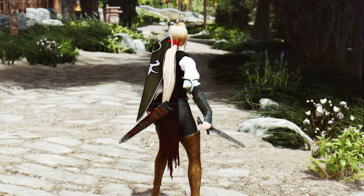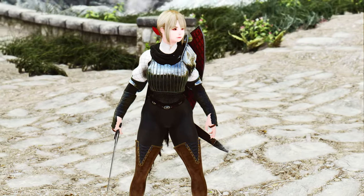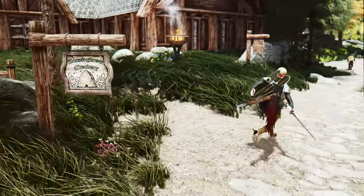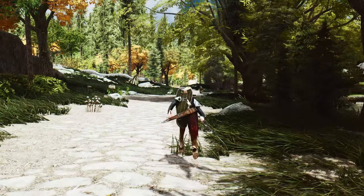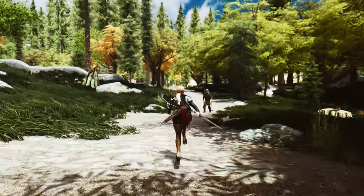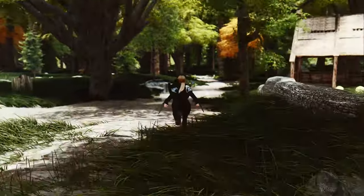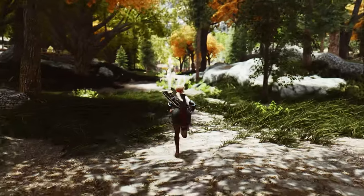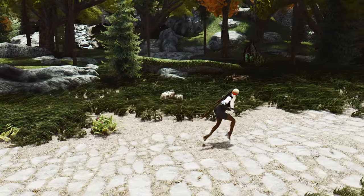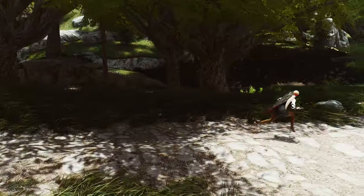Next, I'd like to introduce the Dynamic Sprint mod. Dynamic Sprint enhances your sprinting experience by adding a pre-sprint animation that triggers when you start sprinting. It goes the extra mile by providing unique sprint animations tailored to different weapon types, including one-handed swords, claws from the new Armory mod, and even quarterstaffs. What sets this mod apart is its seamless transition from the initial sprinting motion to a full sprint after a quick dash.